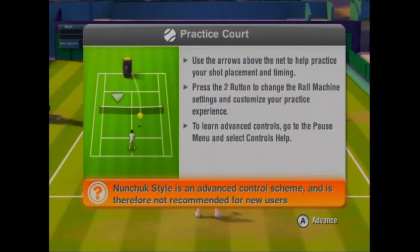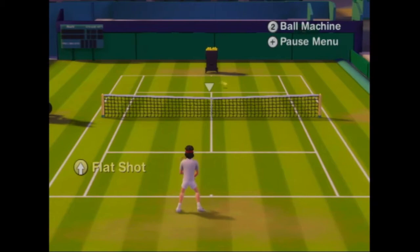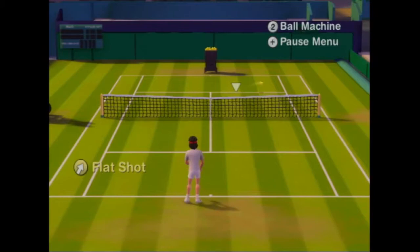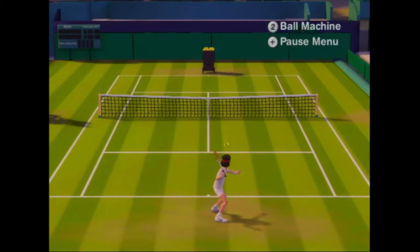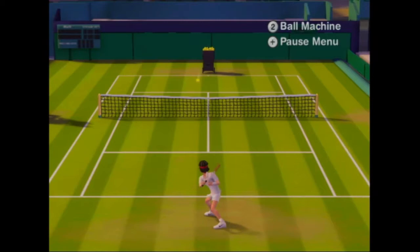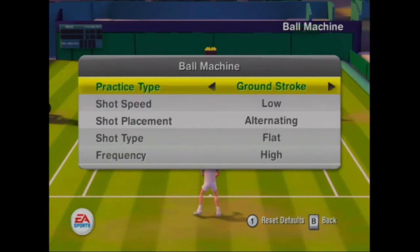Use the arrows above the net to help practice your shot. Press the 2 button to change the ball machine settings. Boom! That was a terrible shot. Boom! That was also a terrible shot. I'm gonna see how I have to hold the Wiimote here. I kind of feel like I don't know how I'm gonna actually aim. I always find motion controls a little dodgy. I'm just kind of winging it and hoping that it comes out. Another problem is I'm having to hold the Wiimote so close to my microphone, and I'm really afraid I'm gonna slam my mic.